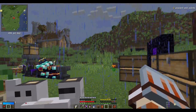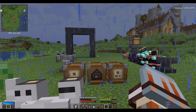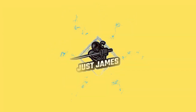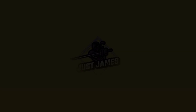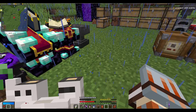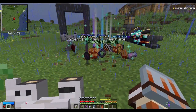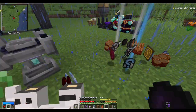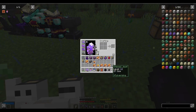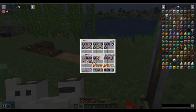Hey guys, welcome back to another video. We've got some interesting things to do, so let's get into it and start with these crates. In the last episode when I was gathering resources to build the forge, I was doing some crates. Let's see what we got — not too bad, quite a few gems, four netherrides. Not that many good gems but it's fine.